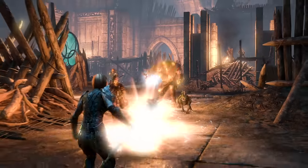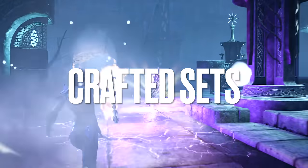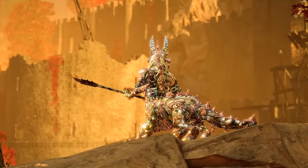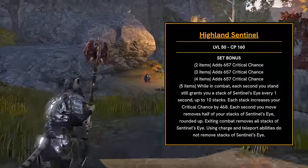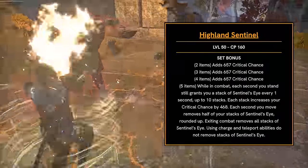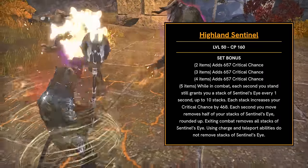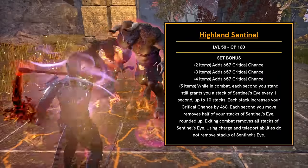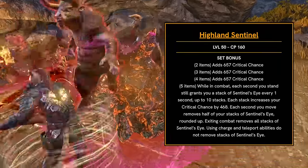Let's talk Gold Road Crafted sets. These will be tradable as well, so if you know somebody who is a crafter, you'll be able to pick these up even if you don't craft yourself. First up is Highland Sentinel, which gives a ton of crit chance across the two through four-piece bonuses. For the fifth piece, while in combat, each second you stand still grants you a stack of Sentinel's Eye every one second, up to 10 stacks, and each stack increases your critical chance by 468.